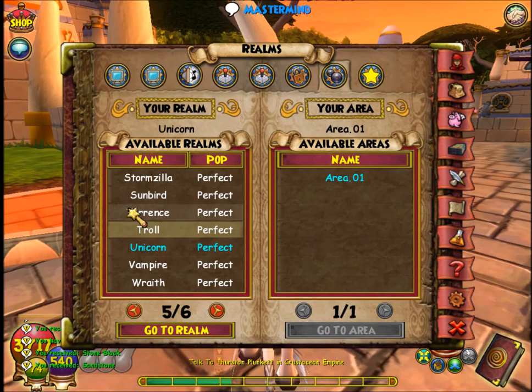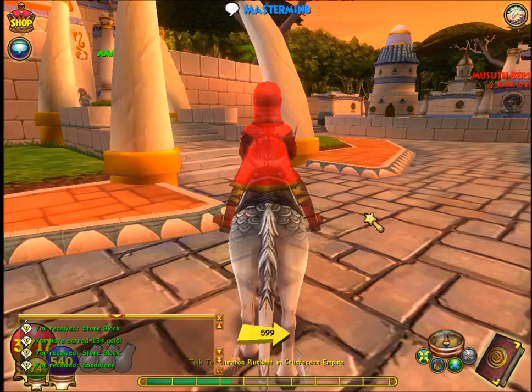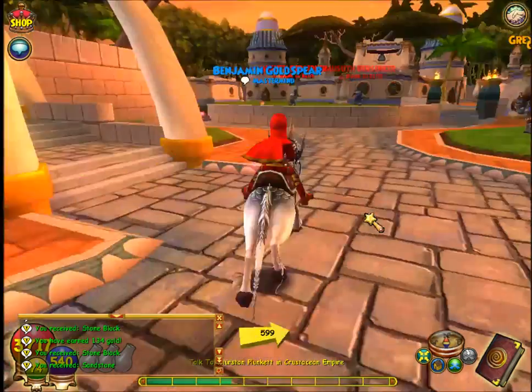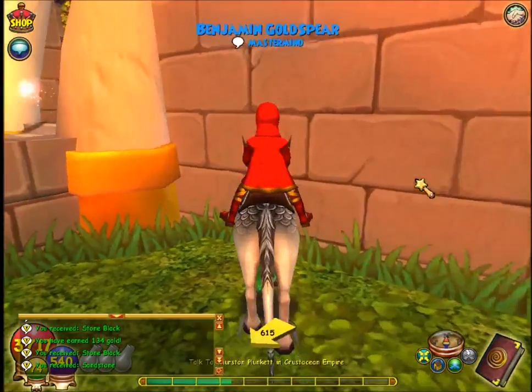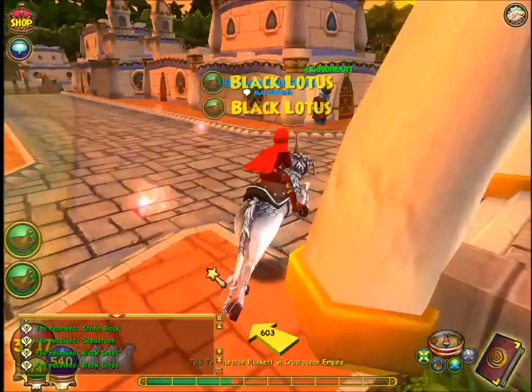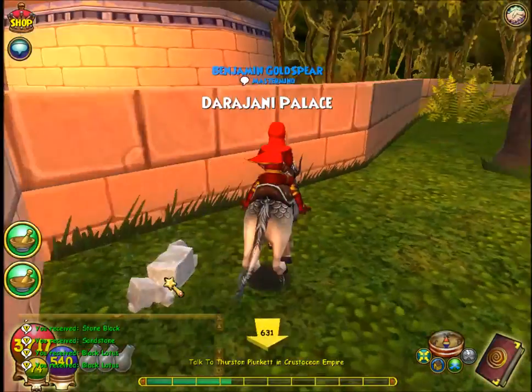Today I'm going to show you a good place to farm sandstone, black lotus, black pearl, sunstone, and stone blocks, which can be transmuted into sandstone, then to sunstone.